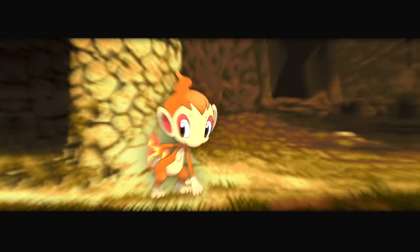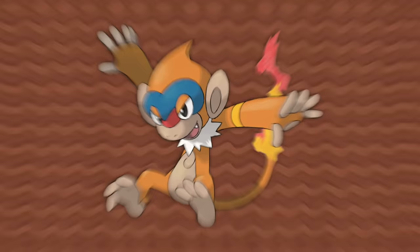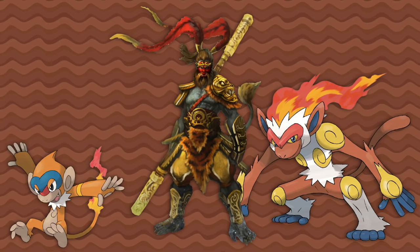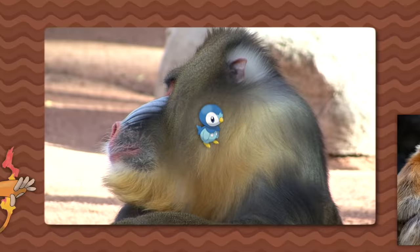As for animals, Chimchar appears tailless and is thus most similar to a chimpanzee. According to the Pokédex, the gas made in its belly burns from its rear end — it's like a gas-powered stove except the ape is burning its own farts. It gains the fighting type when it evolves into Monferno, likely a reference not only to Sun Wukong but also to monkey-style kung fu. And Monferno's face seems to be a cross of a mandrill and a golden snub-nosed monkey.